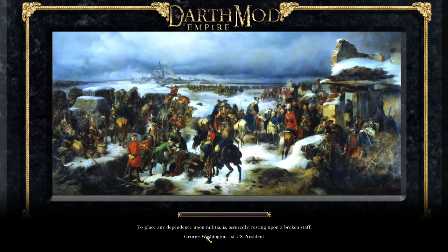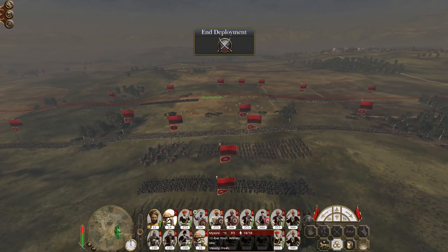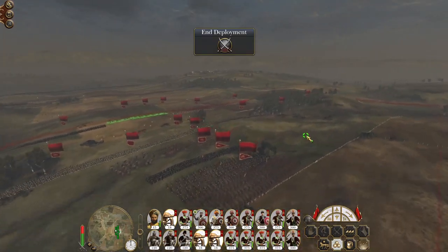Those armies currently in the west of the Balkans have to make a choice: do they go north to protect Croatia — Zagreb — or do they continue south to maintain a front line near Istanbul? I don't think they're going to make the right choice because both of them are bad.